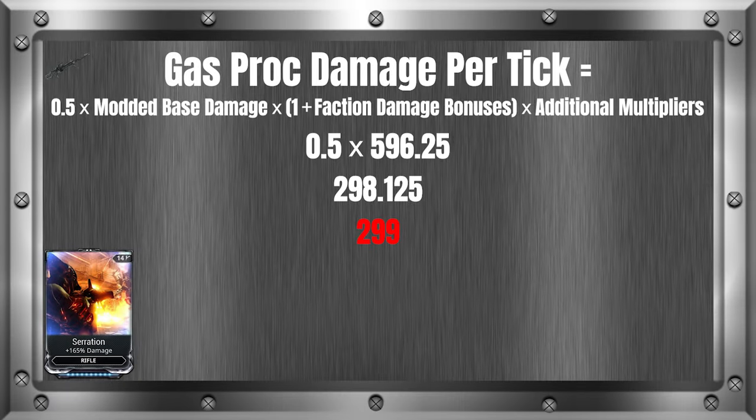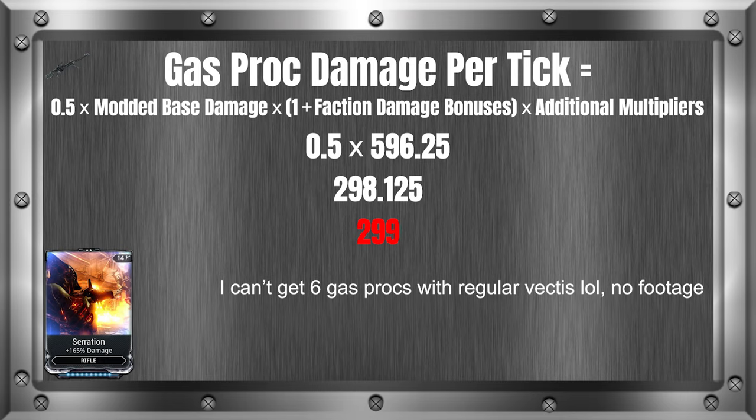Gas cloud damage doesn't round each number when accounting for multiple stacks, only the final. This means that if we were to account for 6 gas procs using our example, it would be 298.125 times 6, and not 299 times 6. This gives us 1788.75, which rounds up to 1789.